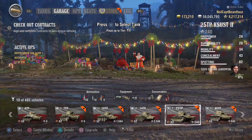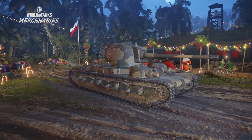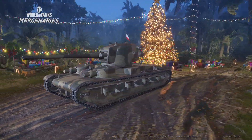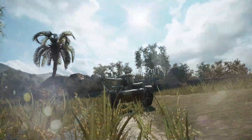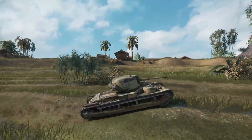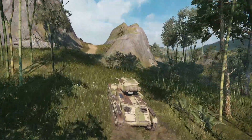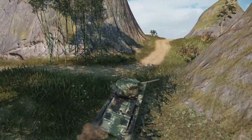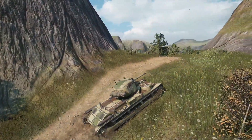At tier 5 we have the 25TP — and these are all fully upgraded so these are not stock versions; I wanted to show what you'll be getting at the end of those grinds. This one is kind of a transition between a light and a medium: it has quite a weak hull but a good power-to-weight ratio of just over 18hp per tonne. The turret is not too bad with 80mm of frontal armour and it's fairly well-rounded. Good gun depression is another trait of the Polish tanks, along with higher alpha damage, and they are generally fairly mobile for their classes.